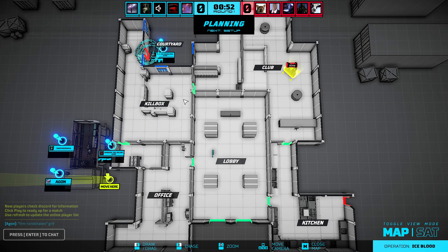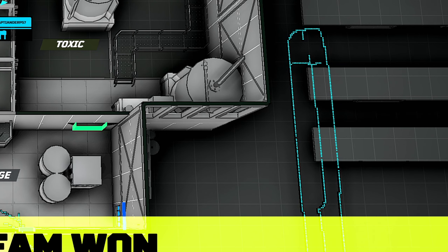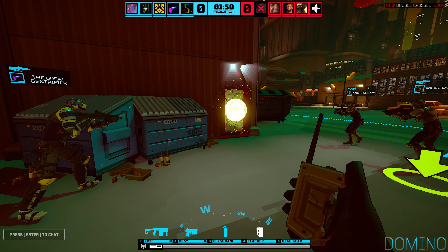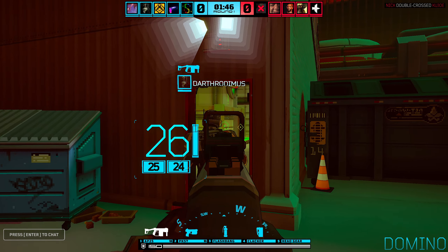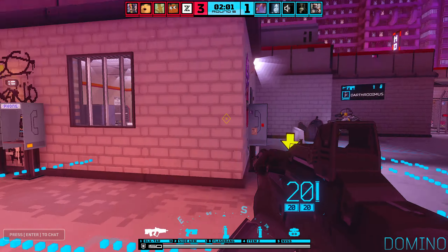You begin at the top-down view of the map, where you and your squad can draw out a plan for what you'll be doing each round. There are hard breaches that give your position away since you'll be blowing out a door with an explosive, but you're usually closer to the bomb to defuse. Or you can go for a soft breach and save charges for another round for a slower match.